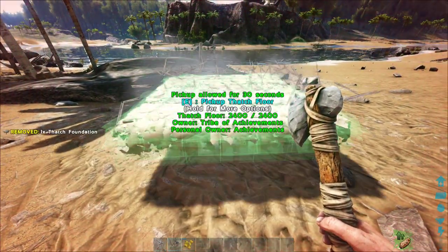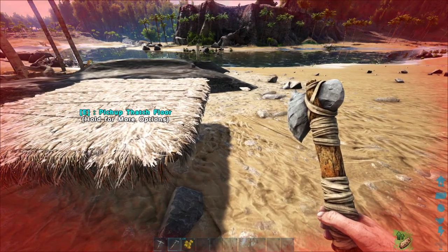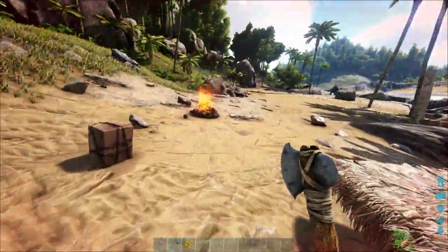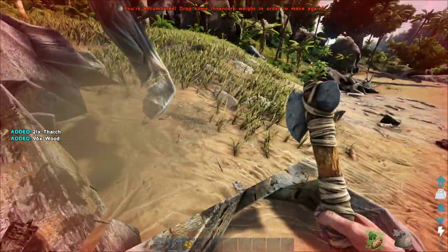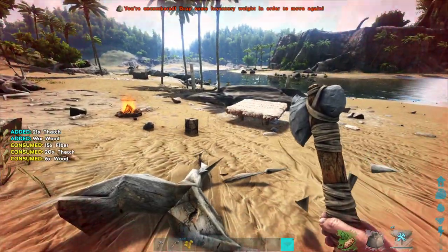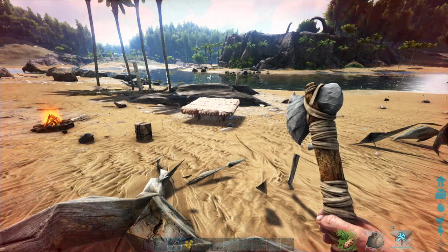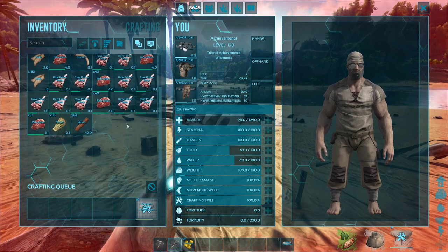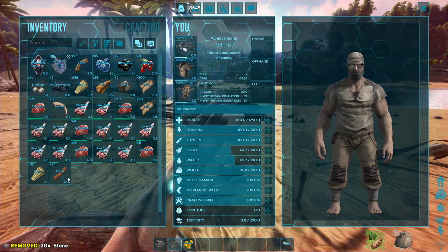We're just going to do a two by two. If you have something already on your hotbar, you can just press that button again to craft it. I don't have enough resources though — I need more wood. If you're playing on an official server and you don't have your weight leveled at all, thatch foundations and foundations in general can get very heavy very fast. Let's drop the stone.